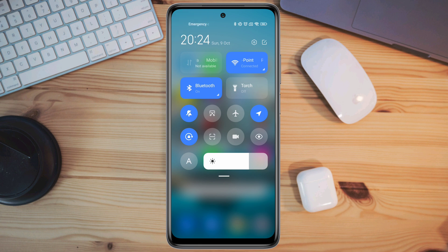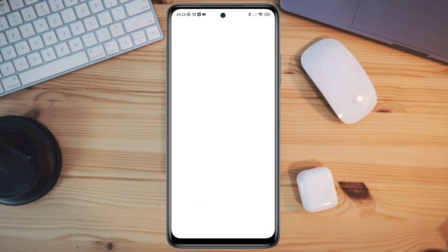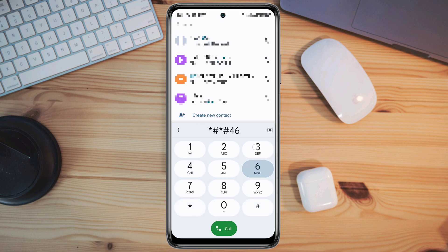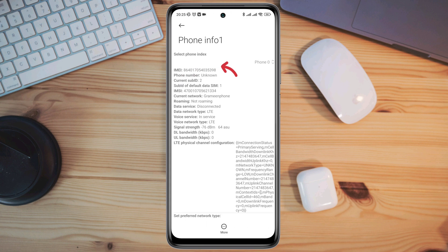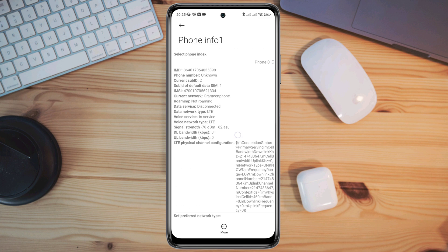This problem can happen for mobile devices or for your SIM card. To solve your problem, first open the dialer and press star hash star hash 4636 hash star hash star. Now choose the SIM slot that you are having problems with. If you see the mobile radio power is already on, turn it off, wait 10 seconds, and turn it on.